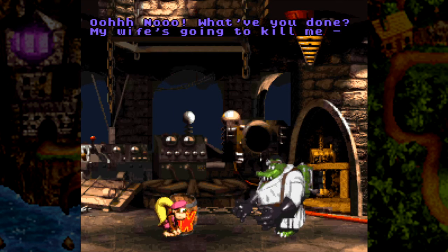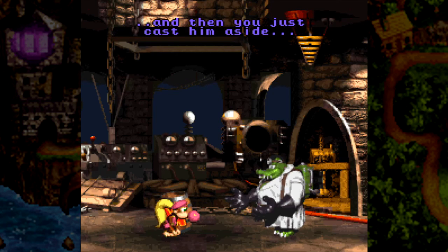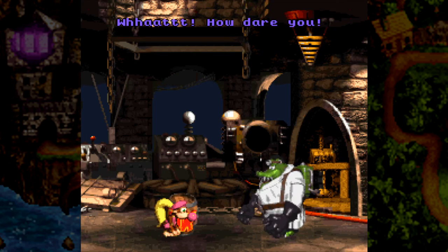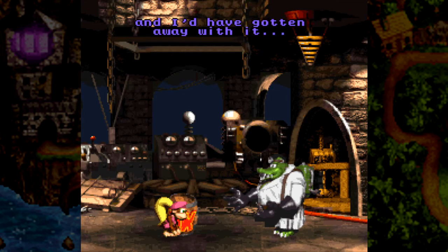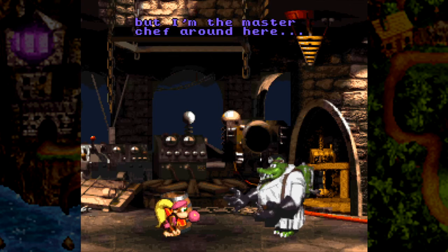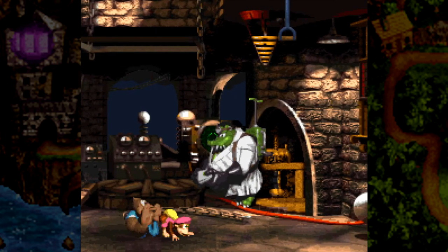Oh no, what have you done? My wife's going to kill me — he used all her best pots and pans to make him! Funny, and then you just cast him aside as if he were a stack of empty tins. What, how dare you! Chaos was my ticket to world domination. Well it's dead now. It wasn't for you meddling kids and your goddamn little dog. I guess it just isn't your day — well you may have roasted my robot, but I'm the master chef around here. I reckon it's about time your goose was cooked.